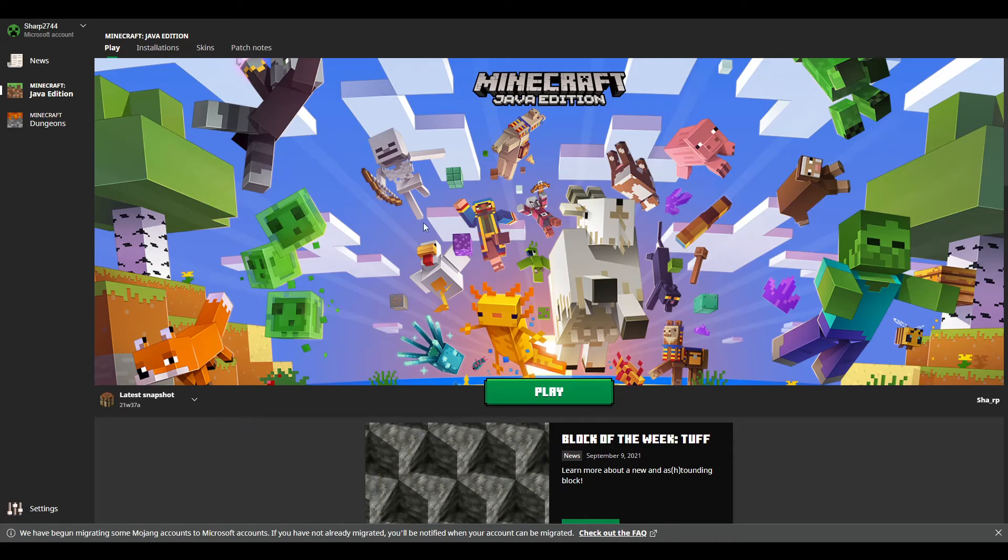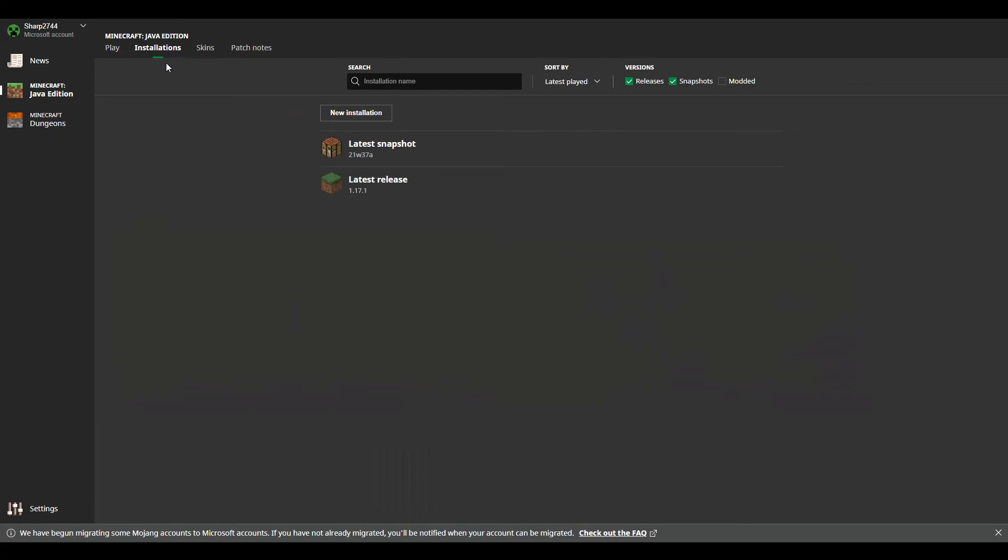Starting off, what you're going to want to do is go to the Minecraft launcher. Once you're there, click on installations. Then make sure snapshots has a green check mark next to it. You can obviously uncheck it, but then it will not be there, so make sure it is checked. This will show the latest snapshot.